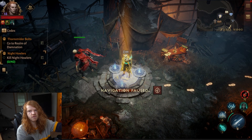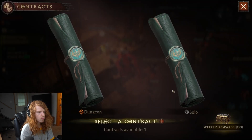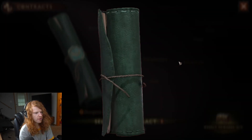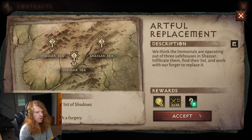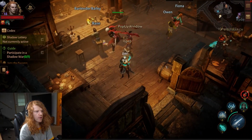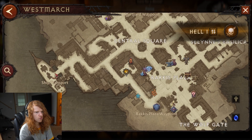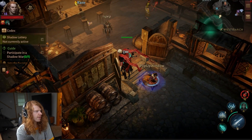Joining the Shadow Clan and doing your shadow contracts can give you really good rewards. The shadow contracts can drop legendaries themselves and also give big chunks of experience, so I highly recommend getting inside a Shadow Clan as soon as possible. This is located in West March — you just have to go through the shadow lottery, and I have that covered in another video on my channel.